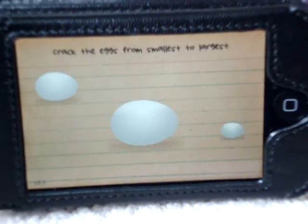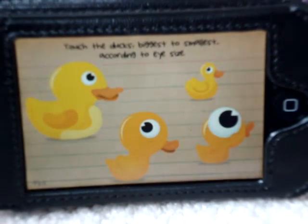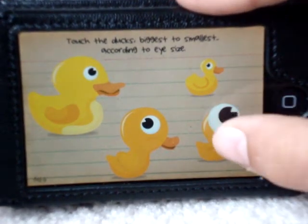Square diamond. Crack eggs from smallest to largest. Touch the duck — biggest to smallest, according to what it says.